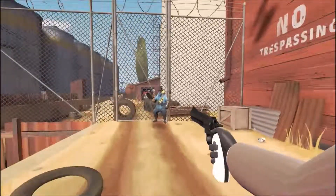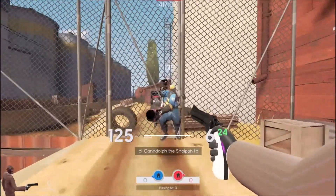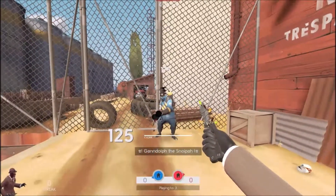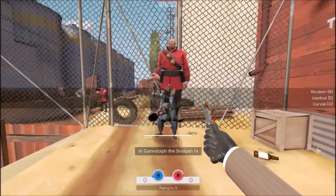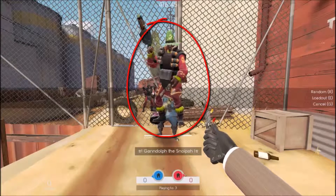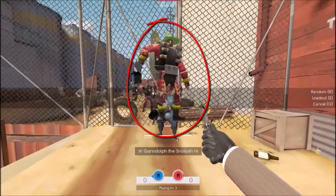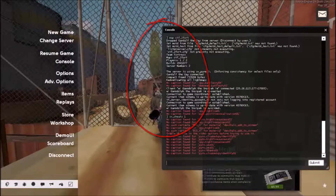The first order of business is the enemies that you will be fighting against. Each one has their own unique defense against the Spy that we're going to be covering today. Those would be the Pyro, the Sniper, the Engineer, the Demo which we're using as a standard class, and of course fighting against another Spy.